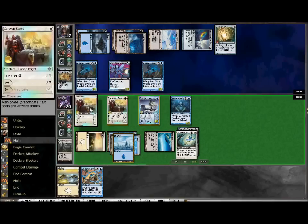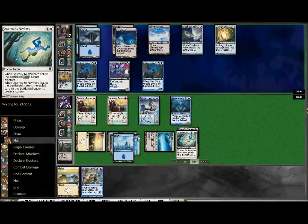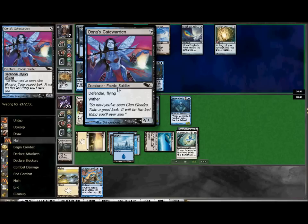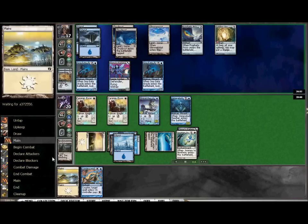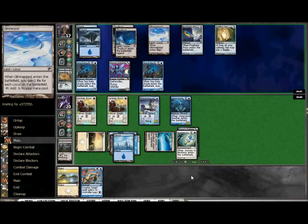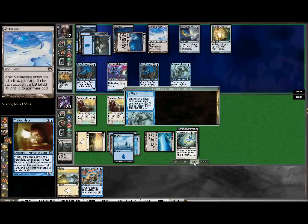These guys are still stuck until they earn five level counters before they go up to being the ultimate 5-5 First Strike. I did leave them back because sending those into the Gate Warden would just kill them off, and I really have more than enough mana available. I'm not in a bad position. I really didn't want to attack - I wanted to wait a turn. As my opponent keeps playing these Cloud Posts and giving me more mana, leveling these guys up to that ultimate level 5 is going to be easy to come by.